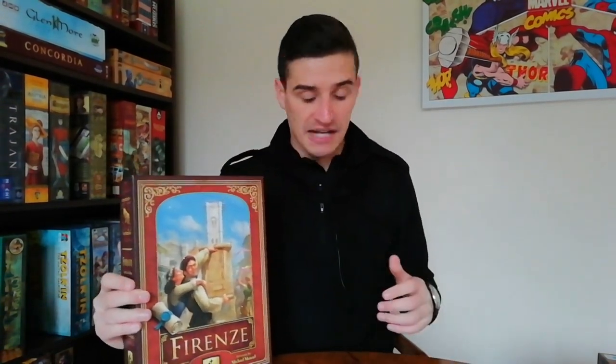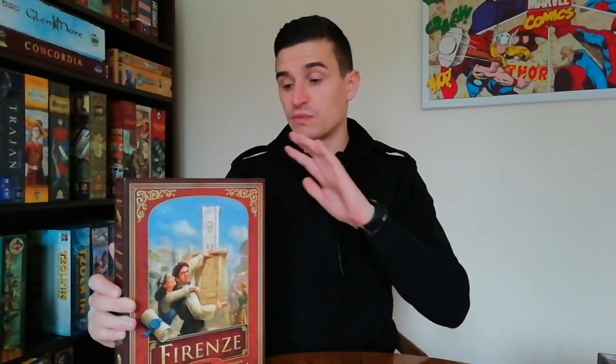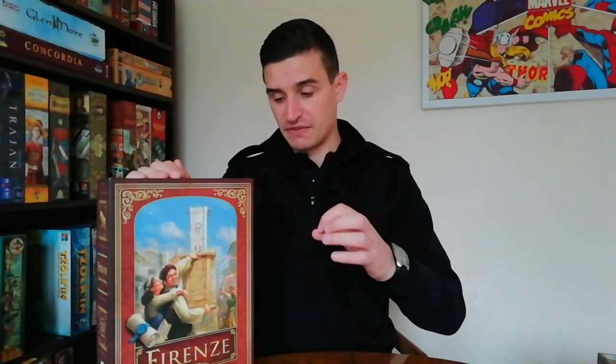At number 26 I have Firenze — the second game by Andrea Sturding on this list, the first being Gu Gong. This one was out of print for quite a while but I believe last year it got reprinted. It's an absolutely great game where you are trying to build different towers in order to fulfill contracts. There's a really cool mechanism where there's a whole row of cards, and all those cards have different powers — positive or negative — but they also have different blocks which you use to build your towers.